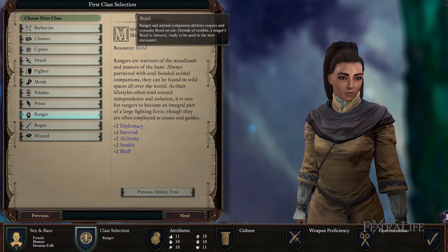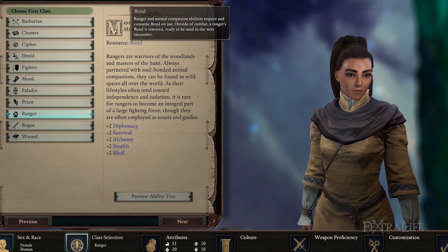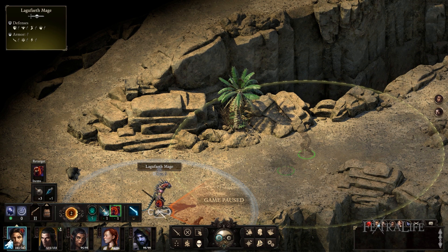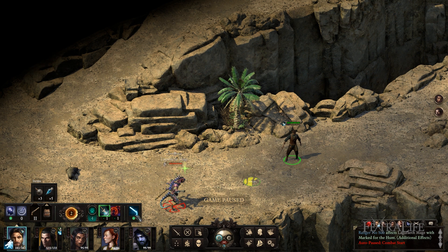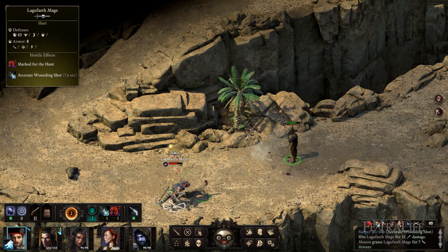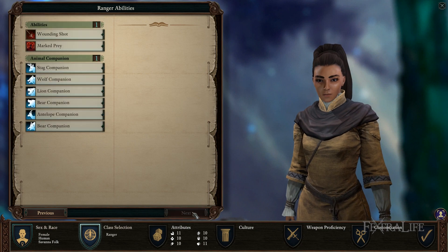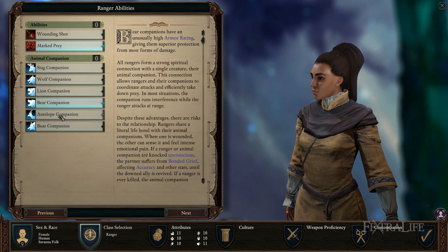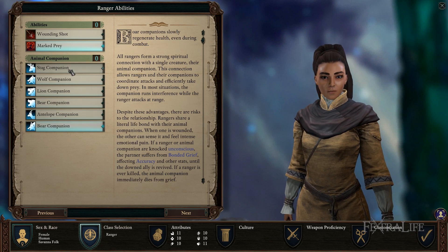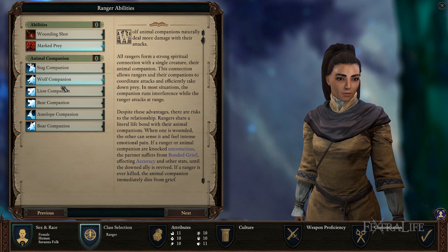Bond is the resource of rangers and it is what they spend on active abilities in combat. The amount of bond they have increases when they gain a power level, allowing them to use more powerful abilities and other abilities more often. This is similar to the fighter's discipline or the barbarian's rage. Each animal companion has its own bonus, and knowing what these are helps determine how you will play the ranger. You can only choose one companion, so make sure you select the one most appropriate to your style of fighting. Subclasses have a rather large impact on your bond.